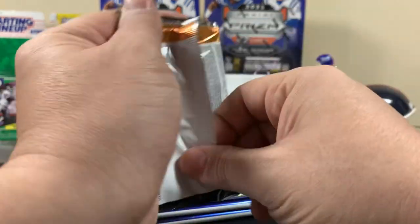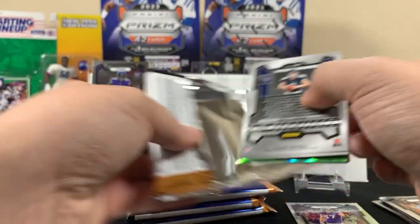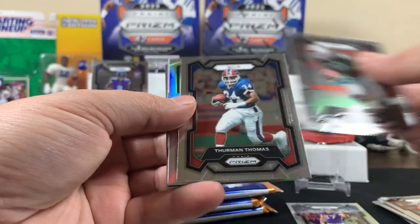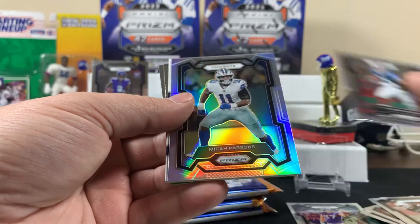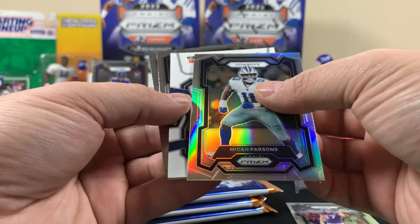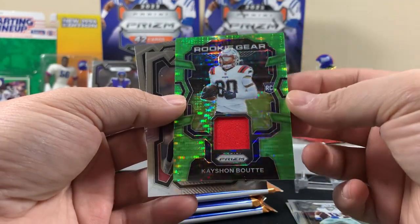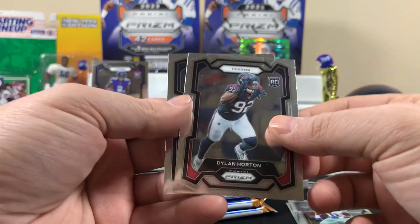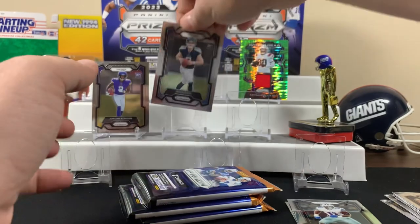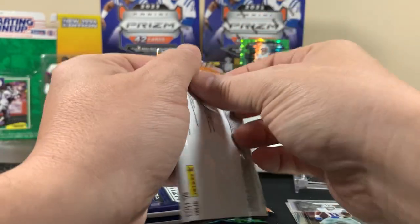Alright, next pack. Got McBosa, another silver, Marqise Allen, Terma Thomas silver for the Cowboys, Parsons. This is weird — one of the Patriots ones. Pretty cool. That's not the Texan we want but we'll take that — Will Levis. Not bad looking Will Levis. Alright, next pack.